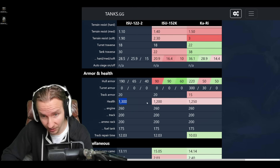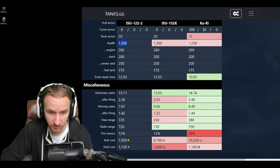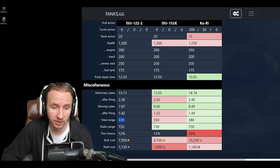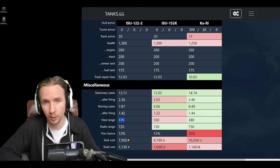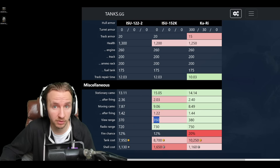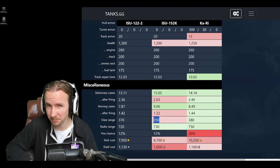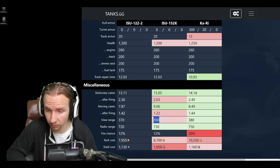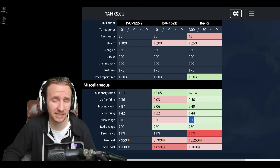Luckily, the vehicle's hit points are 100 higher than the ISU-152K and 50 higher than the Kari, helping absorb a shot or two. The view range of 370 means you can get away without coated optics with a good crew, premium consumable, and field mod in most scenarios — unlike the ISU-152K, which will be practically blind. However, I'd still use coated optics for longer-range maps, unlike the Kari, which can probably manage without them at 380 base view range.